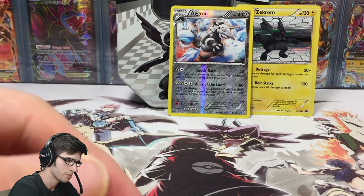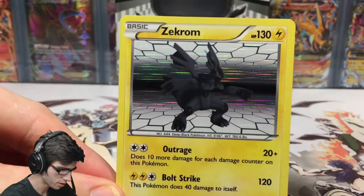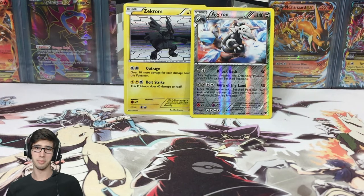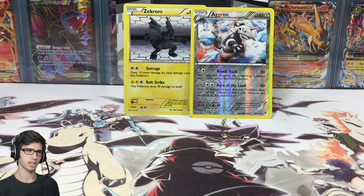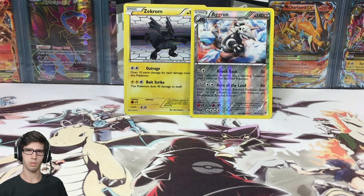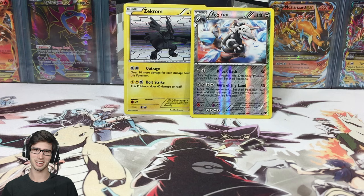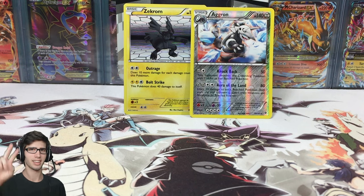So all we got today was the reverse rare Aggron and the featured promo Zekrom — not too bad, and the Aggron art is nice as well. If you enjoyed today's opening, drop a like on the video. Let me know what you think of these reprinted tins, because originally this tin was supposed to contain three or four Black and White base booster packs, but this one has newer packs instead. Drop a comment below, subscribe if you're new, and I'll see you in my next opening. Thanks for watching — peace!